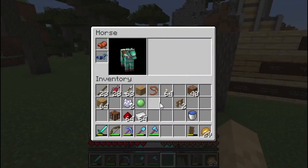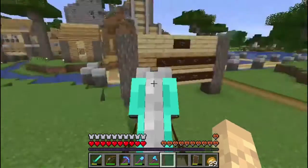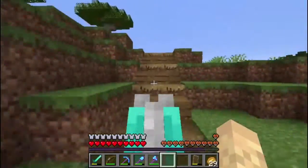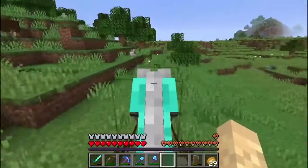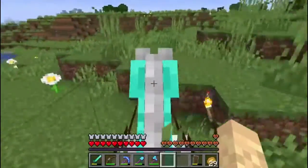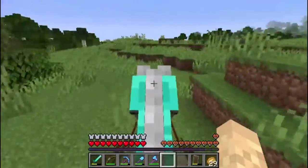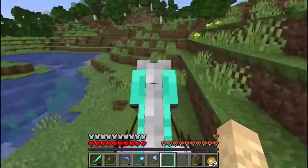I think that I have everything that I need in my inventory. We should be good to go. Now, if I can just remember how to get there - we go this way. The reason I'm working on the skeleton farm first is that to really be able to make some good progression, I need to be able to do a lot more enchanting, both for armor and for our tools and weapons. And in order to get the best enchantments, you need to be able to have at least 30 levels.